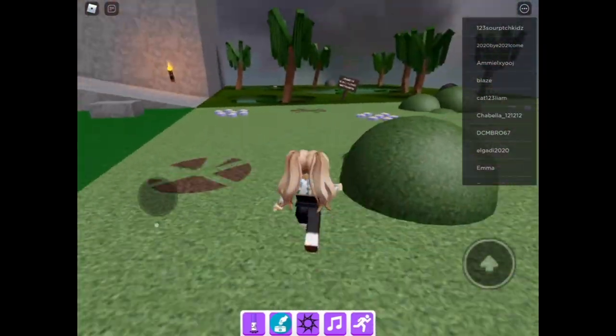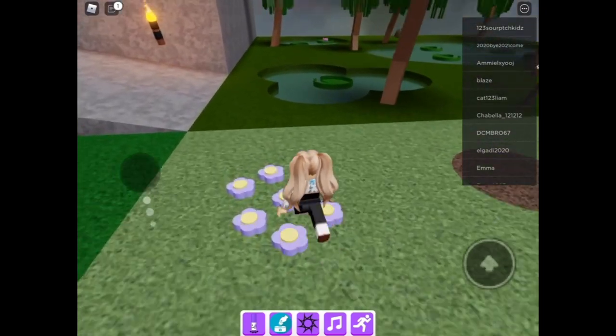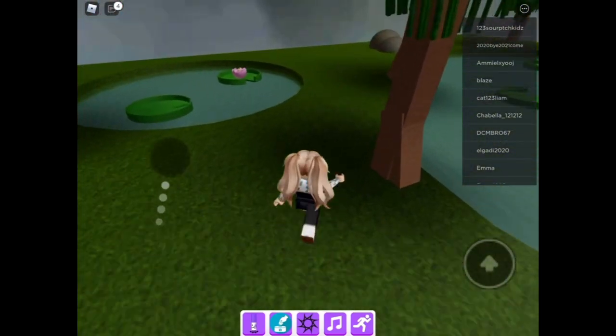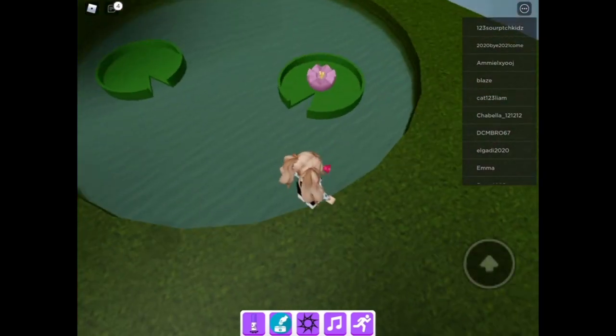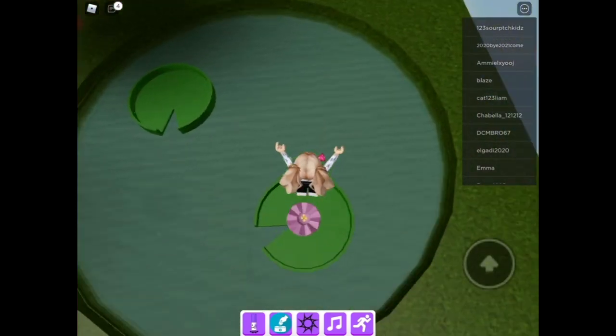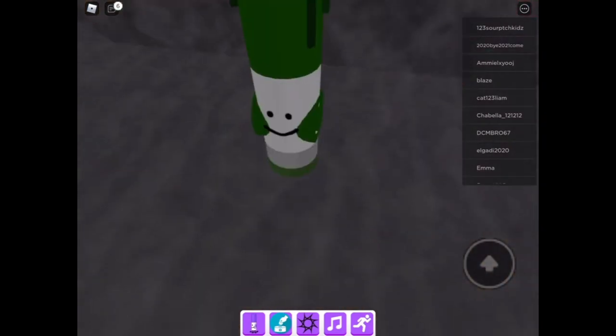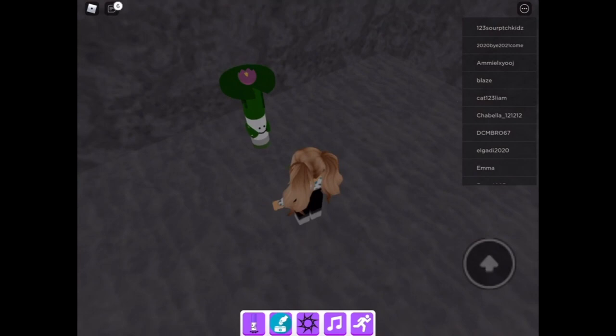First, let's go find the lily pad marker. We go over here in this area where the ponds and water are, and we touch this lily pad and it's going to teleport us right here. And so yeah, that's the lily pad marker.